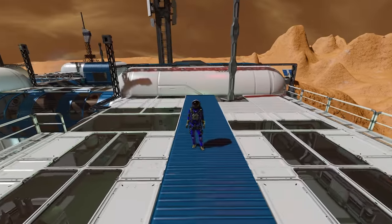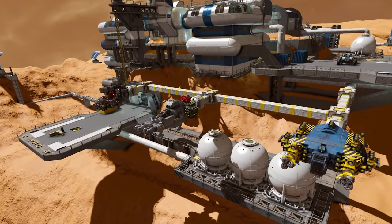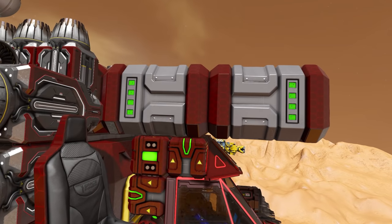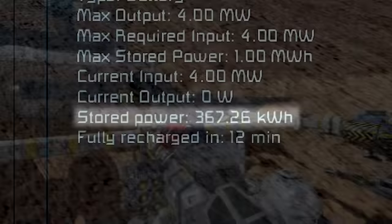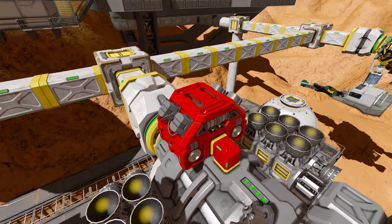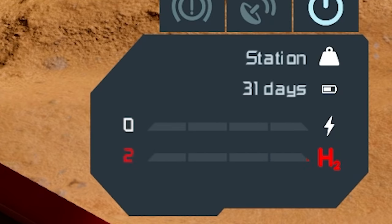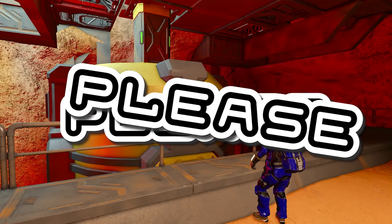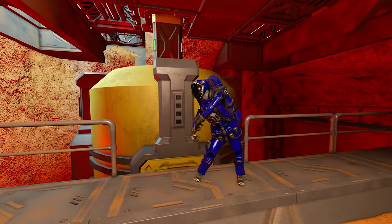This is mainly an issue in multiplayer, but it happens every single time. When you dock your ships to a base, power is shared — any batteries, reactors, or engines on your ship are also at the base's disposal. Your ship's batteries might not be charging; instead they could be powering the base's lights or charging other batteries. The hydrogen engine is the worst offender: when docked, it keeps generating energy to power the base, wasting all your hydrogen needlessly. Please, when your ships are docked, turn off the power generators and set your batteries to recharge — it saves so much time and resources.